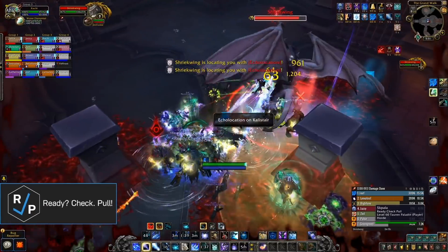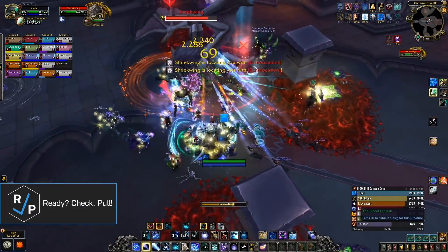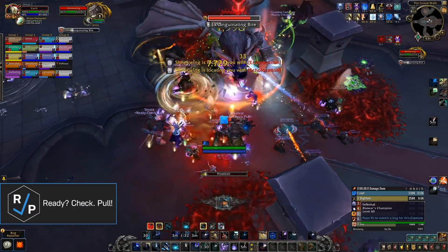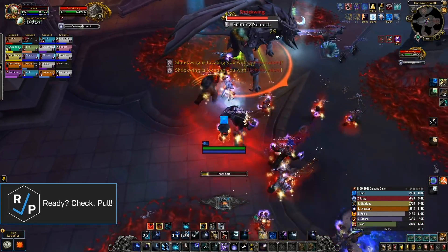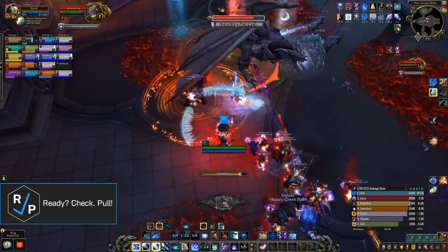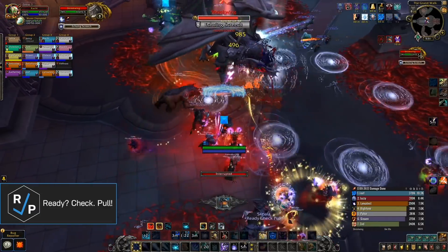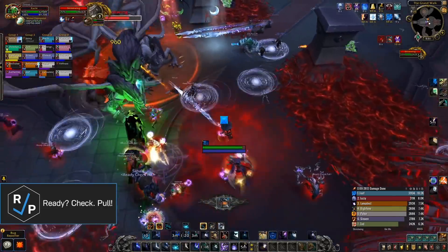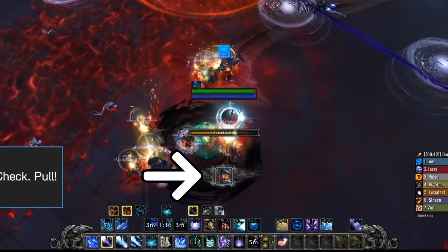With all that in mind, we recommend assigning one person to handle the lantern. It doesn't really matter if it's melee, ranged, or a healer — just someone that understands the idea. In general, this player should put the lantern on the ground slightly away from the group so that no one is in its 4-yard range, and then when you need to dodge the circles, that person picks up the lantern while everyone else just follows them around. By the way, they have to right-click the lantern to pick it up, and then they can use the extra action ability to target a spot on the ground they want to throw it to.